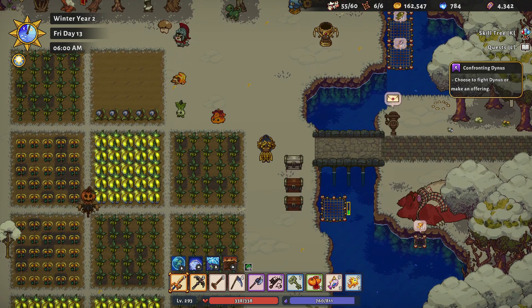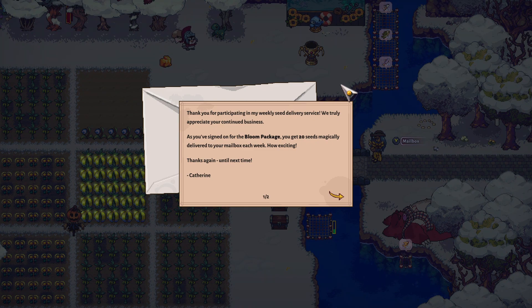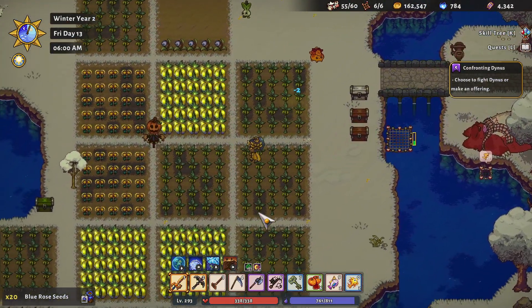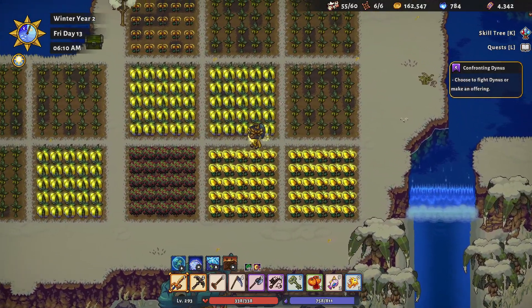Hello everyone and welcome back to Sunhaven. My name is Melanie V. It is now Friday the 13th of winter in year two and we got some blue seeds — blue rose seeds from Catherine. Thanks Catherine! And looks like we got a whole bunch more bananas ready and some heat fruit as well.